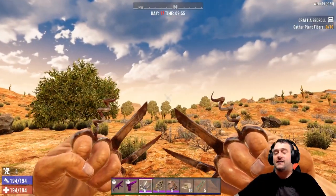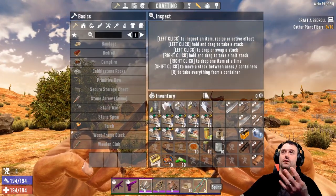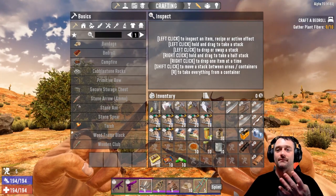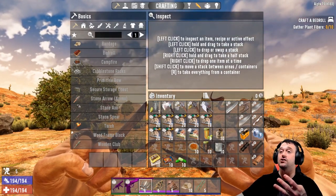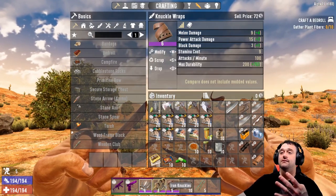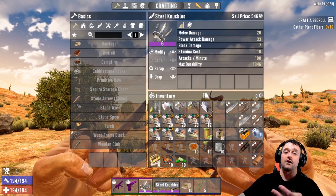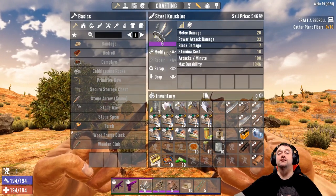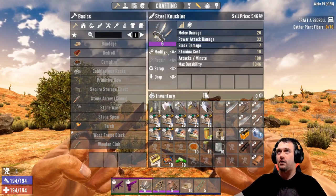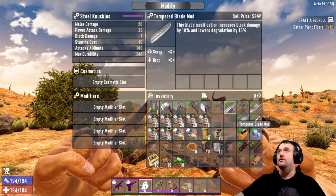Okay guys, when it comes to fist weapons there are four kinds, but one of them doesn't really count as a weapon. You've got your bare knuckles — just punch stuff. You've got your fist and your knuckle wraps. You've got your iron knuckles and you've got your steel knuckles.